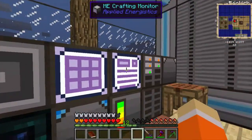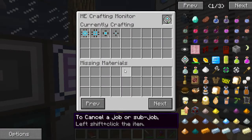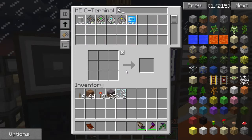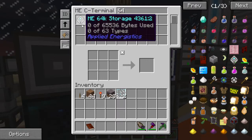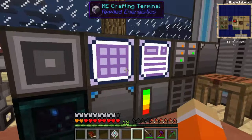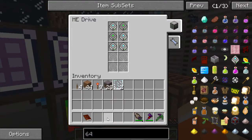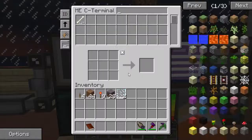One of these to one of these and I'll put this guy right there. Awesome - we got one 64K drive, we're using the 64K. Wait, why is it making four of these? It's making four fluid cells. Oh, oh, OK - well I'll let that do its thing.